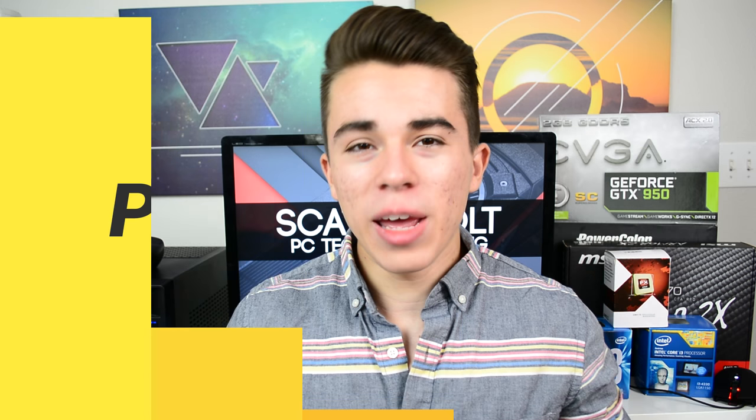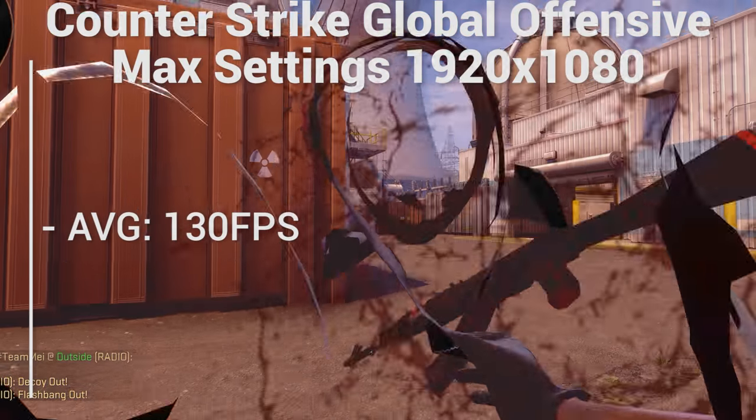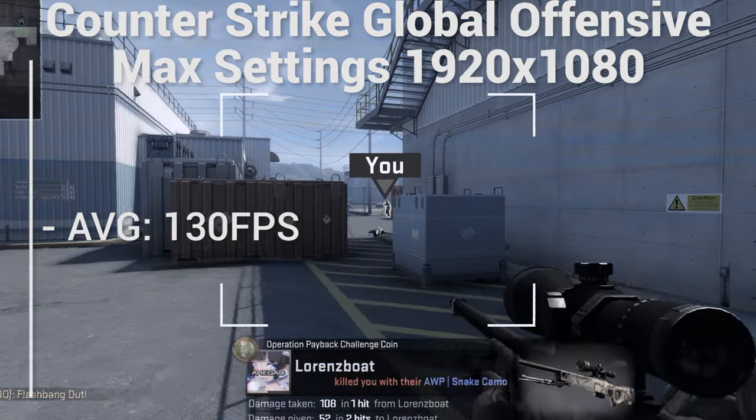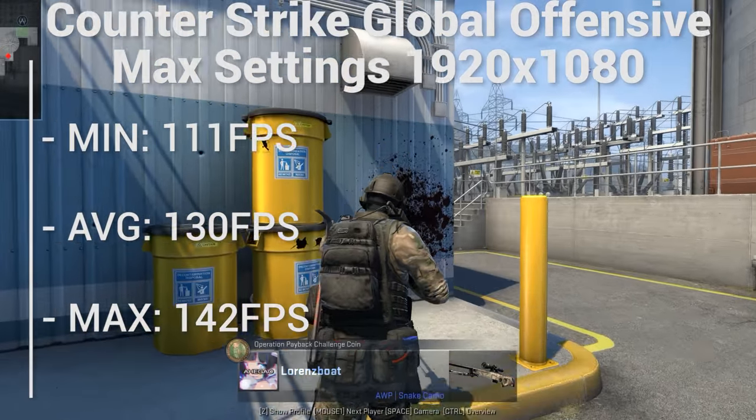For gaming performance, we were only able to test three games at the time I was at my friend's house. We didn't overclock the graphics card, but we were still able to get some pretty good readings using FRAPS to record the average, minimum, and maximum frame rates. First, we used Counter-Strike Global Offensive with all settings maxed out at 1080p resolution, and we got an average frame rate of 130 frames per second playing a few Dust 2 matches. The minimum was 111 FPS and the max was 142 — definitely not bad for $400.